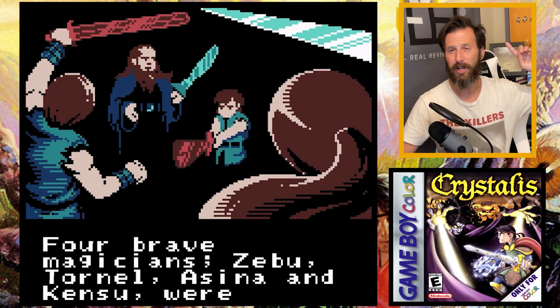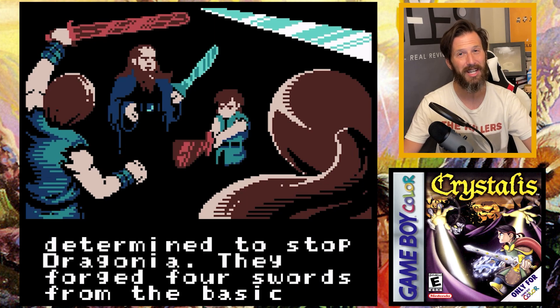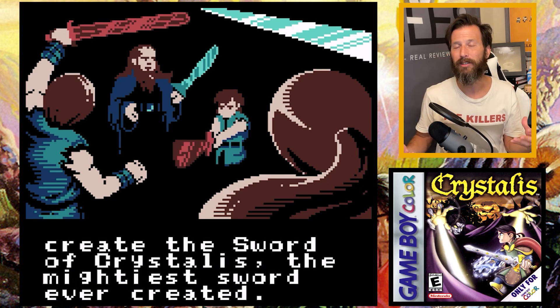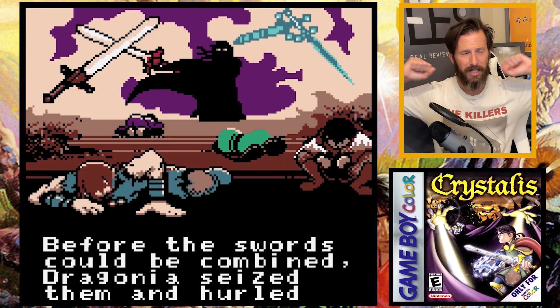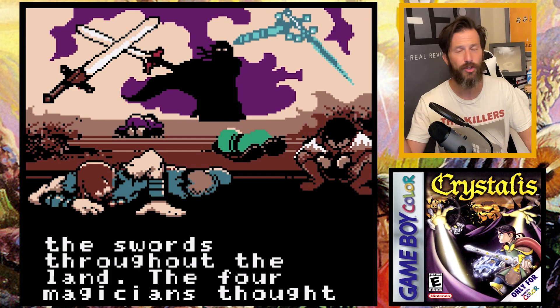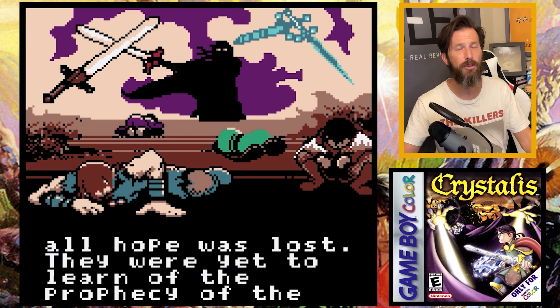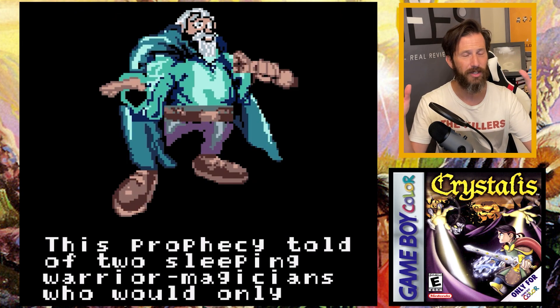There are four magician warriors — Zebu, Tornel, Azina, and Kinshu — who forged four individual swords, one for each of them, to try to take out Dragonia. If they combined those swords together it would form the Sword of Crystalis, but Dragonia got word of it, captured all four swords, and scattered them across the landscape so they could not be combined. Those four magicians are not the heroes of the story though. There are actually two more magicians who were awakened when catastrophe strikes, and one of them is your main character, tasked to find all four swords, combine them, and take out Dragonia once and for all. It's a really good detailed story for an intro, more detailed than most Game Boy Color games.